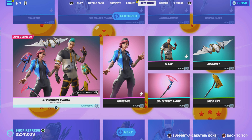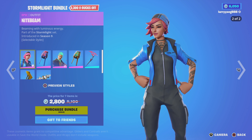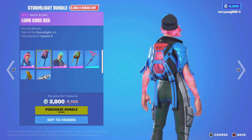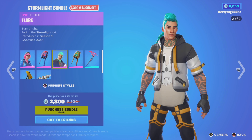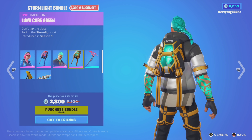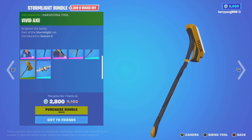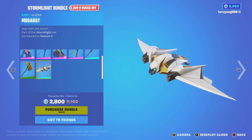Next up we have the Stormlight Bundle. This is back from Season 9. It comes with Night Beam — default and no glow. Lumi Core Red Back Bling, Flare, Burn Bright. Part of the Stormlight Set. He comes with the Lumi Core Green Back Bling, as well as the Splintered Light Harvesting Tool, Vivid Axe Harvesting Tool, and the Mega Bat Glider. This is a rare one.